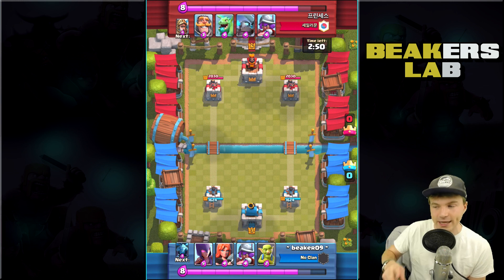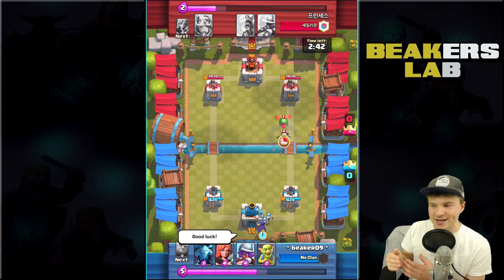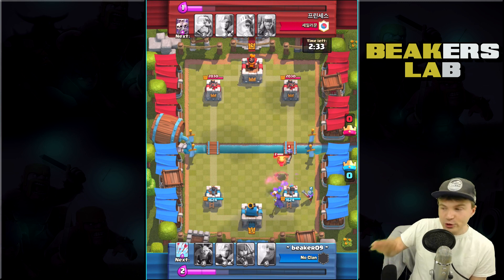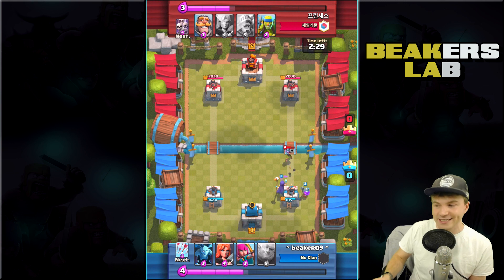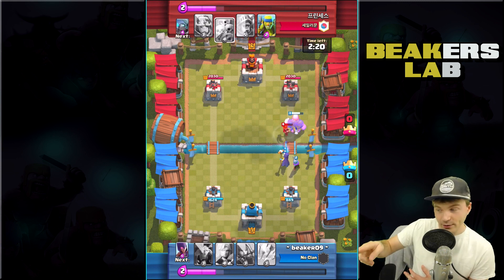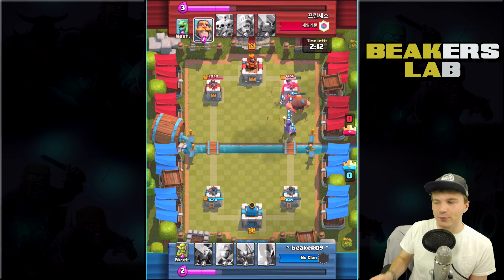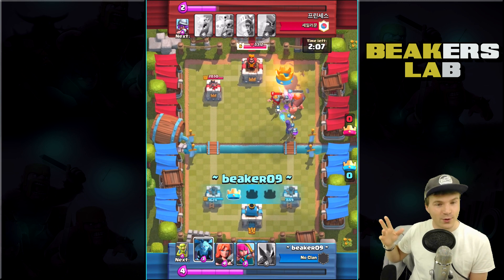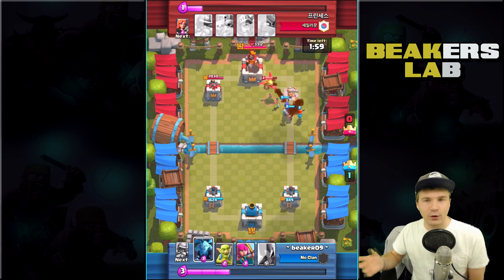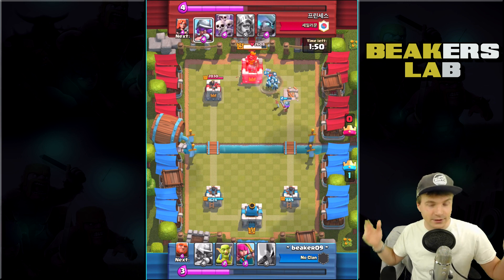Alright guys, here we go - final match of the day, then we're gonna open that magical chest. He finally drops the mini pekka and the baby dragon - they're gonna hit me pretty hard with that splash damage and the heavy-hitting mini pekka. But we're able to stop him miraculously, he only hits us a couple times. Now we can transition from defense right into offense - we dropped our giant in front of our witch and a musketeer. We took the tower really fast with the skeletons occupying the knight.